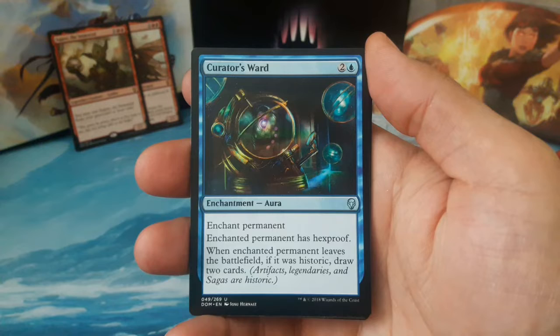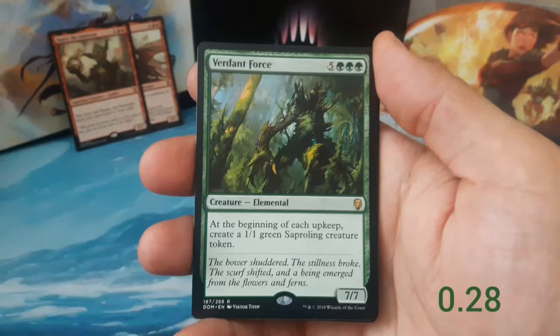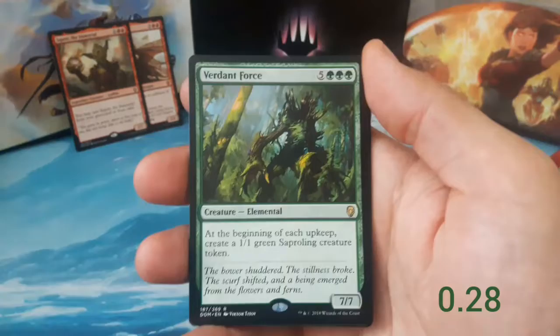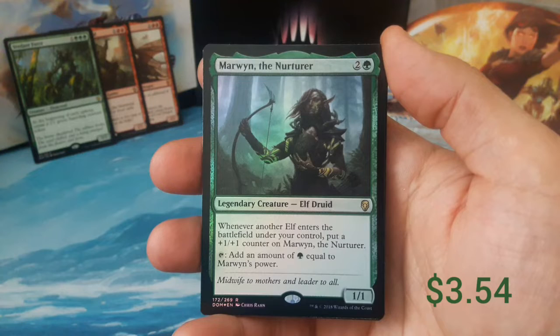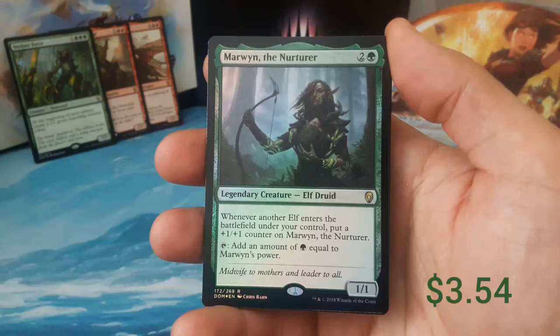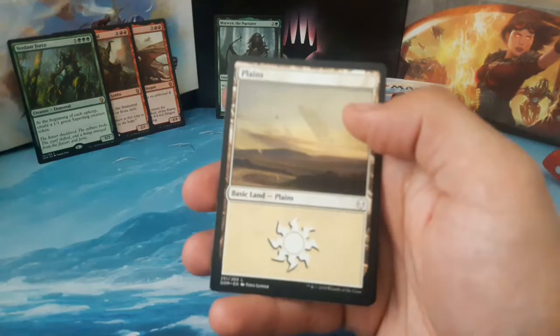Goblins you control have haste. Curator's Ward, two and one blue — enchant permanent, enchanted permanent has hexproof; when enchanted permanent leaves the battlefield, if it was historic, draw two cards. Our rare is a Verdant Force, five and three green, a seven-seven — at the beginning of each upkeep, create a one-one green sapling creature token. And we got a foil! Marwin the Nurturer, two and one green, a one-one elf druid — whenever another elf enters the battlefield under your control, put a plus one plus one counter on Marwin; add green mana equal to Marwin's power when you tap her. Foil rare in our box! Also got Tetsuko Umezawa, Fugitive, a plains, and a soldier token.